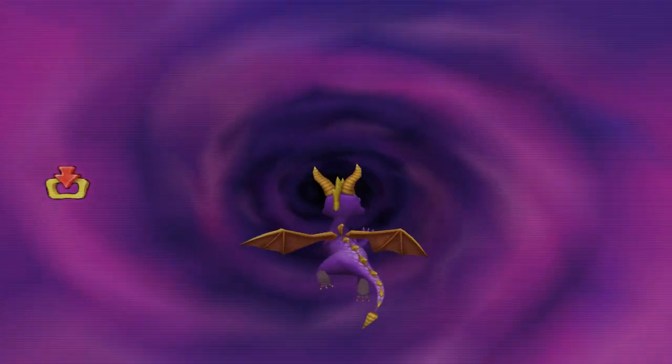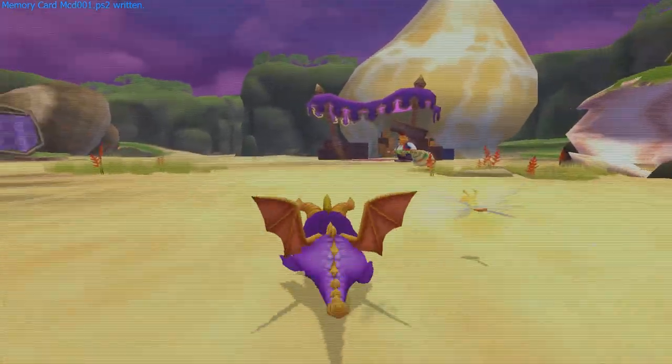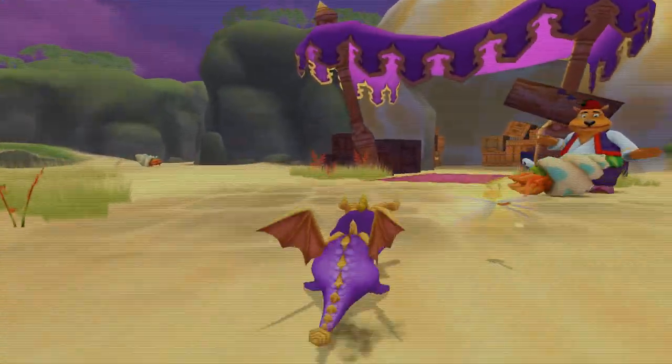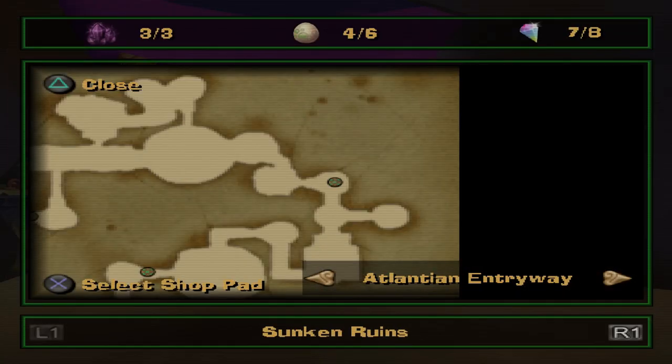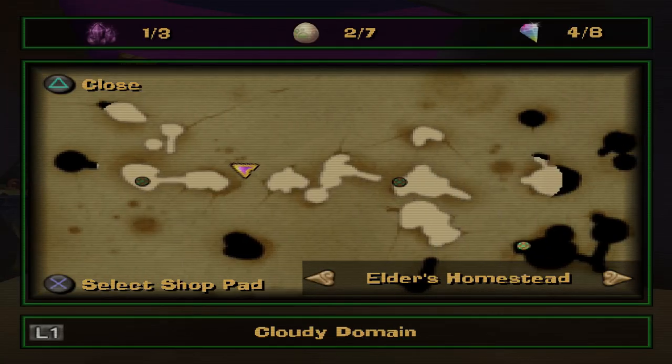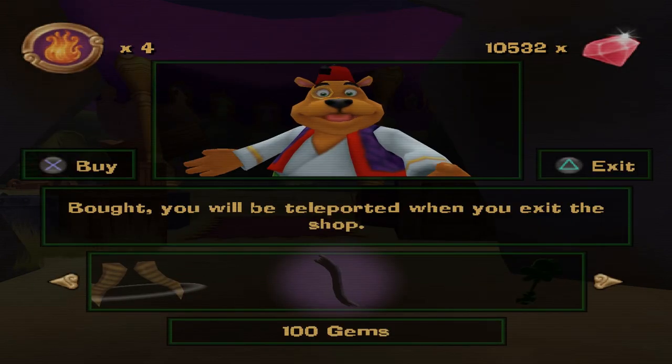What's really dumb is that to travel in this game you have to pay Moneybags to teleport to other areas, instead of just having level portals. They made it so you have to grind out gems, which in my opinion is just really dumb. Sunken Runes, Cloudy Domain, Elder's Homestead - yes, we want that one. Let's go.